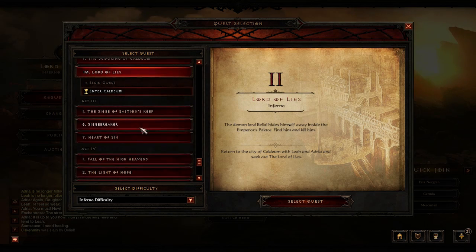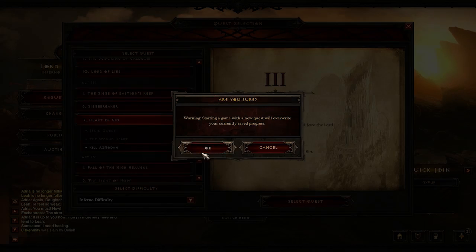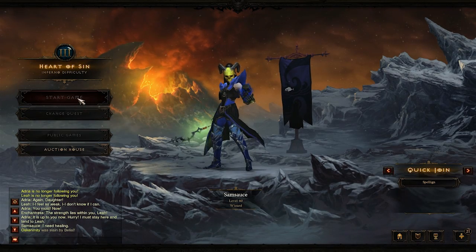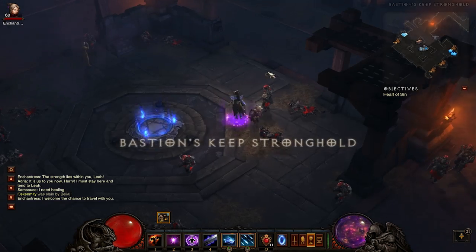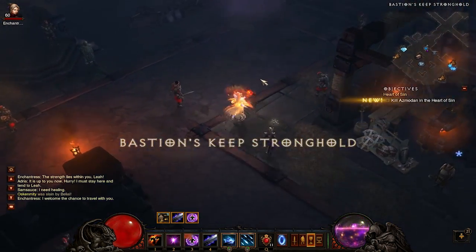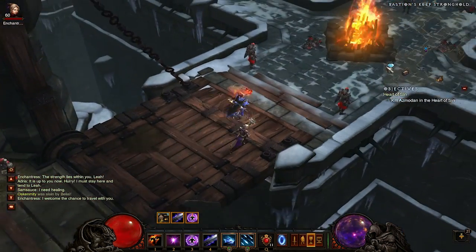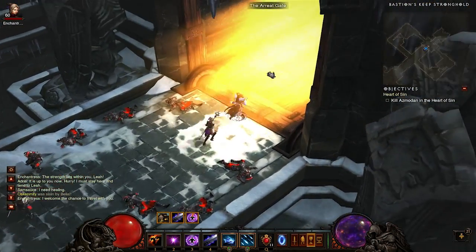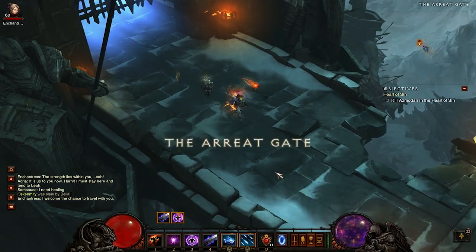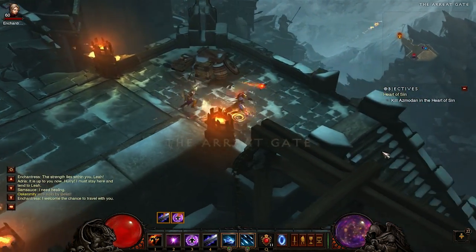Now let's get into Act 3 — by far my favorite act for farming. We're going to start on the Heart of Sin and kill Azmodan, so Quest 7, Kill Azmodan. You can choose the other quest to kill the spider boss, but I'm not having much luck with her after the patch since the little spiders can one-shot you. First thing, go through the Stronghold and head outside the main gate to one of the better farming spots. Follow that down to either the Fortified Bunker or the Barracks.